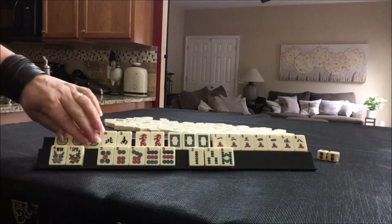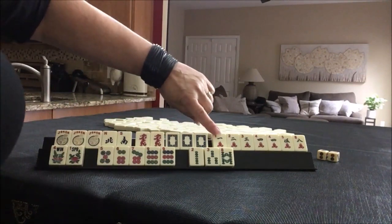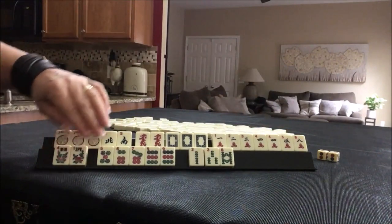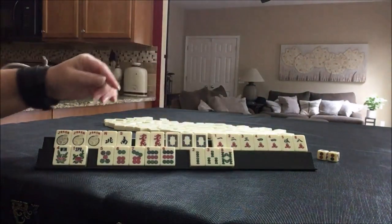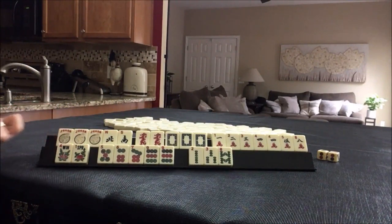We have 3 jokers, a single north and south, a pair of red dragons, and a pung of white dragons. We have a consecutive run with a pair of 4s and an 8. A pair of flowers, 5 dots including a pair of 9s, and 2, 3, 8 singles. If these were your tiles, what would you focus on, and what would be your first discards?